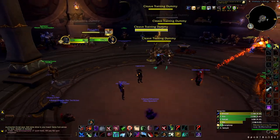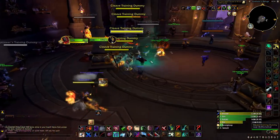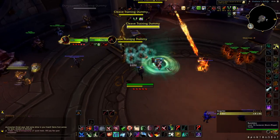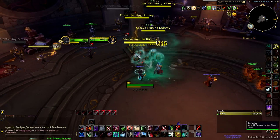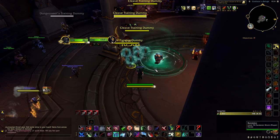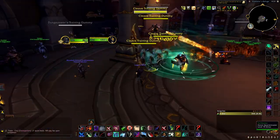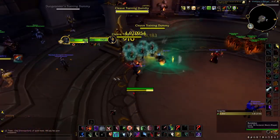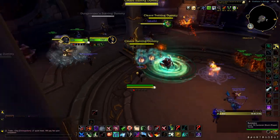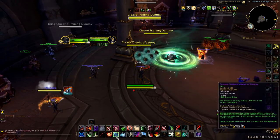In your opener, you're going to sap the target, then Garrote because you have Improved Garrote. Double Garrote everything you can. As soon as you get those Garrotes off, you want to instantly Kidney Shot. Even if you Kidney first and then Garrote, that's fine too — you want to get those Kidneys off quick. So you're going to sap, then either mark for death and Kidney instantly, or Garrote and then Kidney and Garrote the other targets. Then at that point you're just starting to do damage, kidneying off DR.